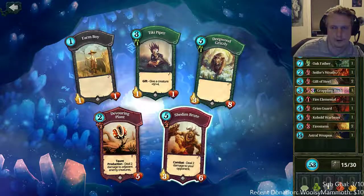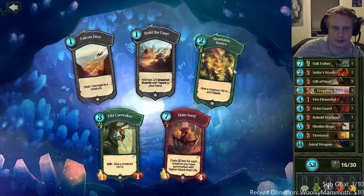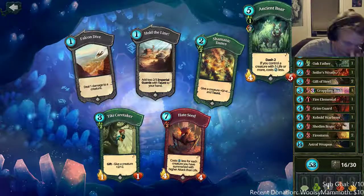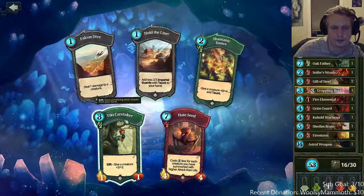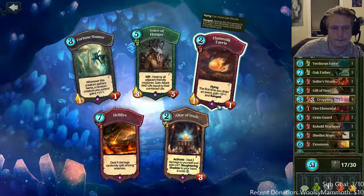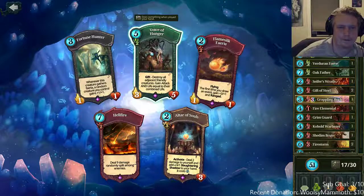Deeper grizzly is okay but shooting brute is great. Now we can take the tiki caretaker or shamanic dance, but I don't think we're gonna need to give anything taunt with this deck — we have some pretty good creatures. So we'll go tiki.